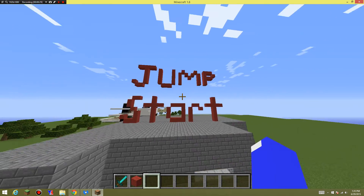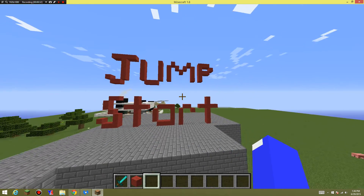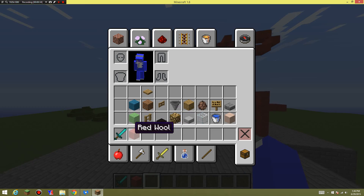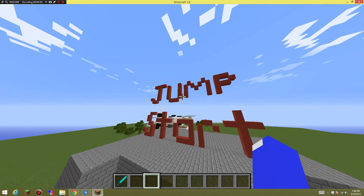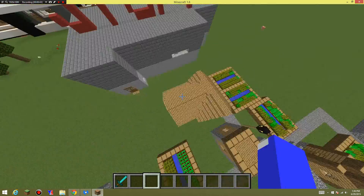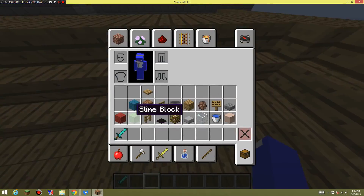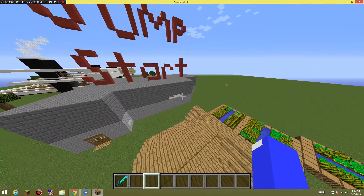If you guys like the logo that I made, please click that like button or give me a thumbs up. So basically this is a working trampoline place and I use slime blocks and cyan blue. You guys know what slime blocks are — they make you jump higher.